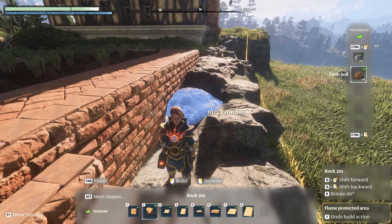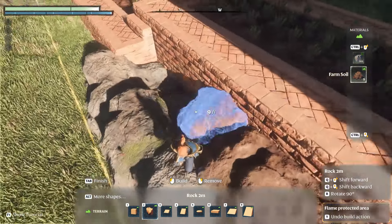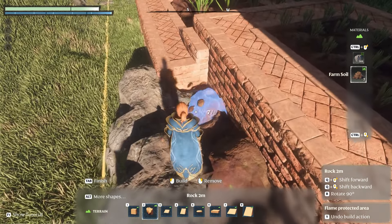If you get holes like these, just fill them up with stone, but only if you're certain that you can build up with at least two layers of soil on top of it.